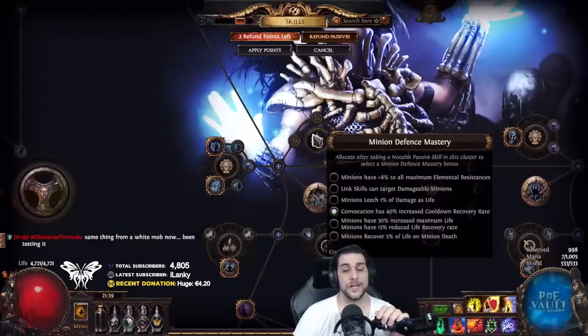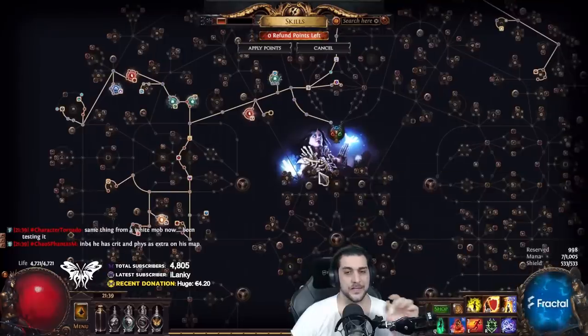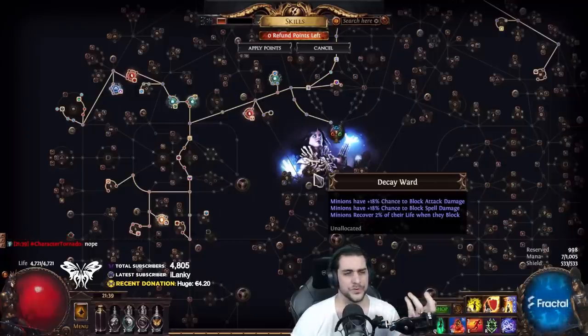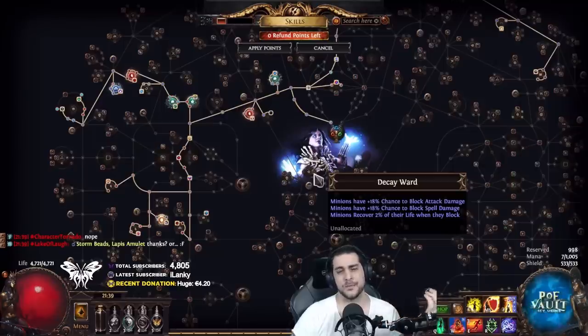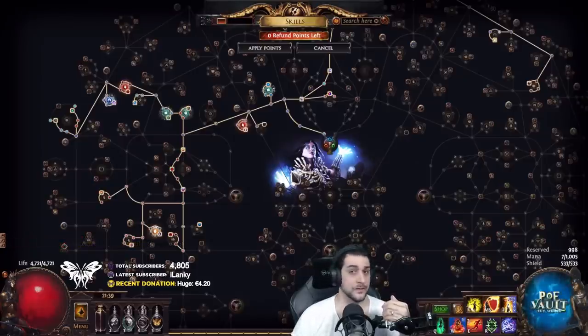So what I'm going to do with this character right now is respec these nodes and make my way down here to pick up Decay Ward, so that I can feel comfortable about enabling an Animate Guardian. I'm going to run a Kingmaker, and the chest piece should be a Gruthkul's Pelt or a Doppelganger depending on which one is cheaper, and then any type of boots and gloves that give him life. The next progression of upgrades would basically be getting the AG sorted and then looking into an upgrade on my chest piece.